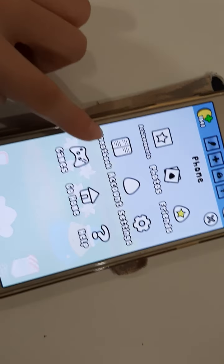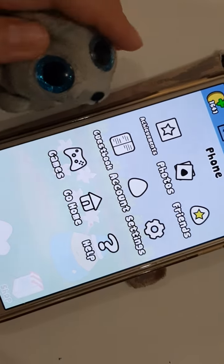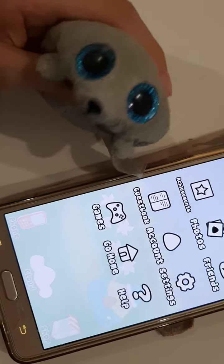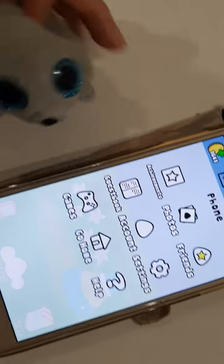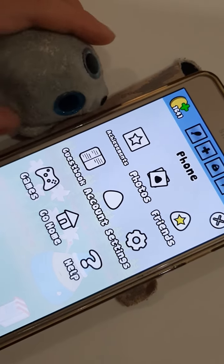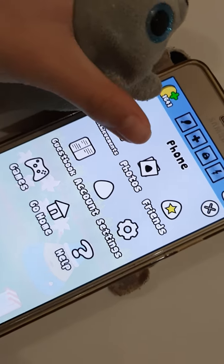And here's a phone. You can customize your account and see who visits you. And by that, I mean they just came and look at your house. So there's friends — you can just add people and play with them.